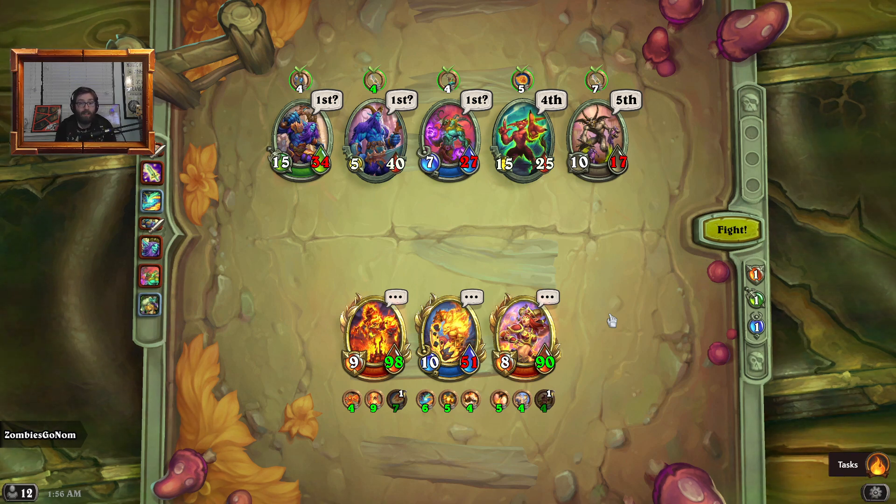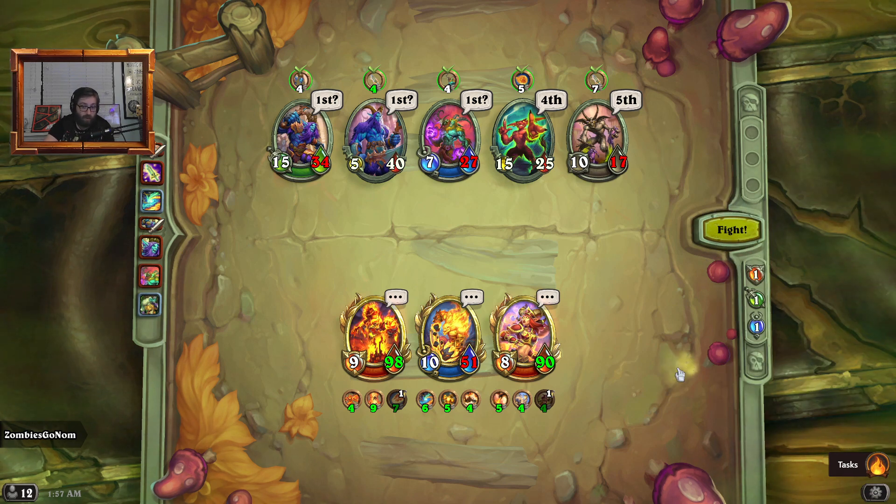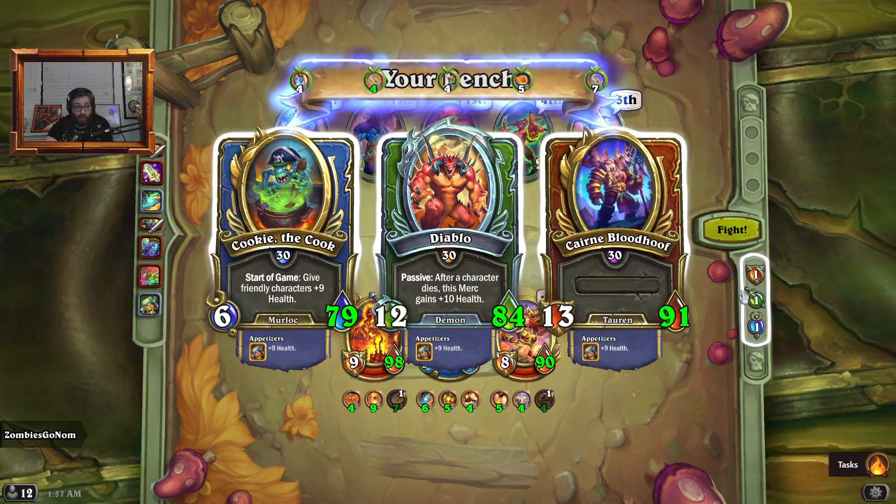On top of that, we have a very convenient little tasks icon down here, and if you mouse over that you can actually view your Mercenaries tasks from anywhere in the game — whether in the menu or in a match of PvE or PvP — at any time. That way you can double-check how close you are to finishing your tasks and progressing to the next one, without having to go all the way back to the menu or down to the campfire in a bounty. It's a really nice quality-of-life upgrade.